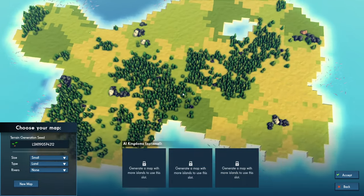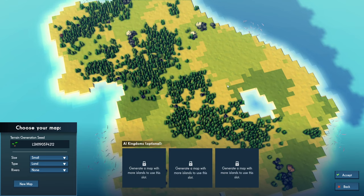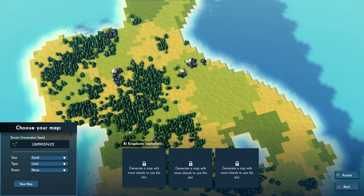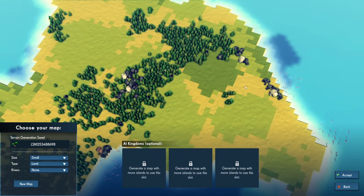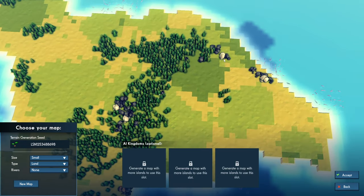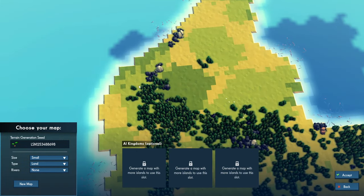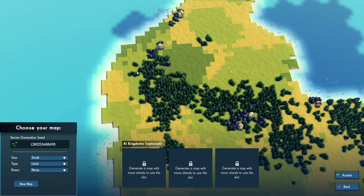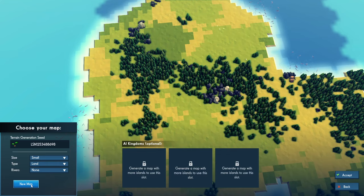This one — the stones are not near the fertile land at all. No good. Here we have a stone near fertile land and trees. This could work — we could put our castle right here and build our settlement out. Not perfect though, let's keep going.